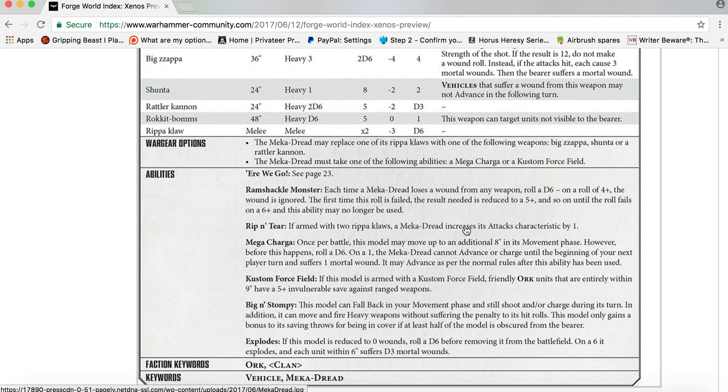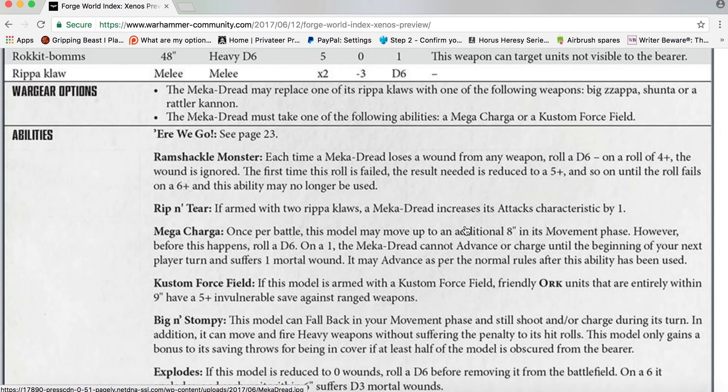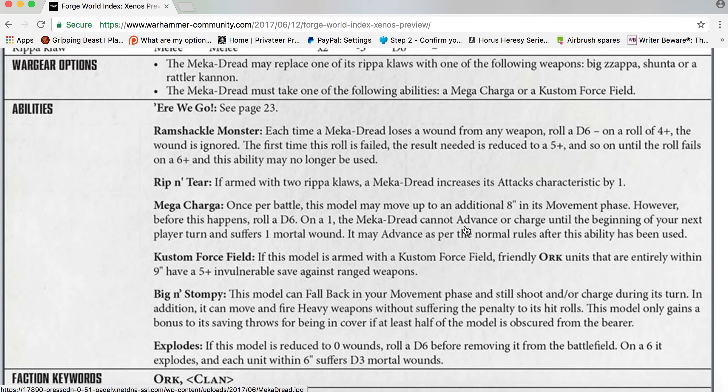Abilities — Ramshackle Monster: each time the Meka-Dread loses a wound, roll a D6 — on a 4+ the wound is ignored. The first time this roll is failed, the result needed is reduced to 5+, and so on until the roll fails on a 6+, at which point this ability may no longer be used. Rip and Tear: if armed with two Ripper Claws, a Meka-Dread increases its Attacks characteristic by one.